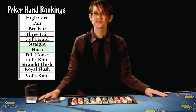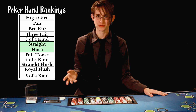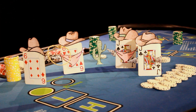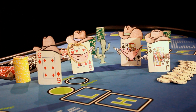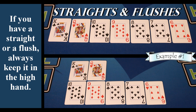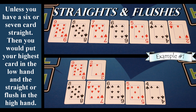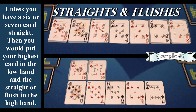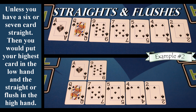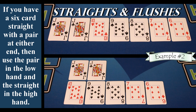Next on the list is a straight followed by a flush, and we're going to lump them into the same group because they follow the same rules. If you have a straight or a flush, always keep it in the high hand. Unless you have a six or seven card straight — then you would put your highest card in the low hand and the straight or flush in the high hand. If you have a six card straight with a pair at either end, then use the pair in the low hand and the straight in the high hand.